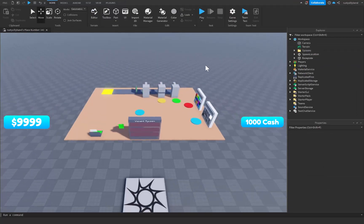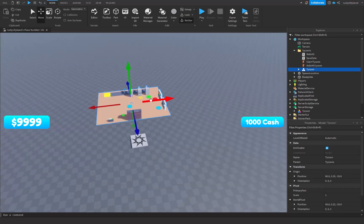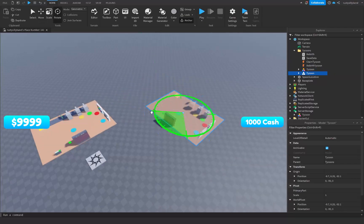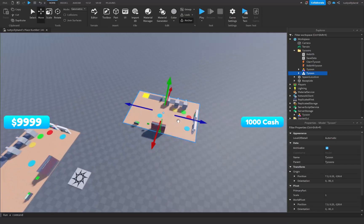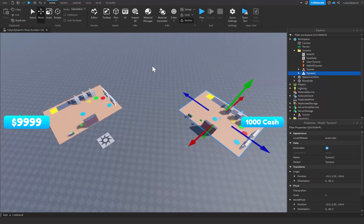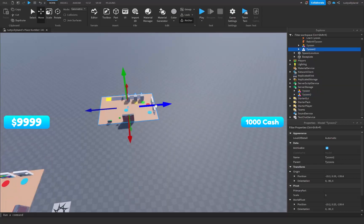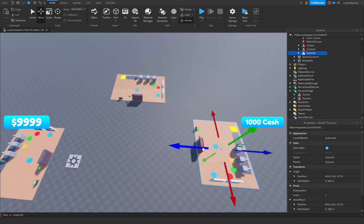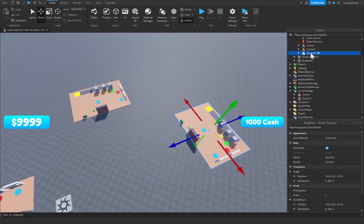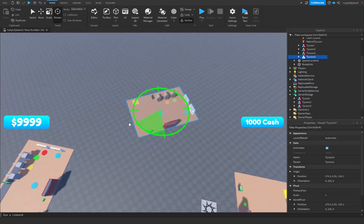Now we want to make sure we duplicate our tycoons properly. We have our tycoon in ServerStorage, so duplicate it, move it to wherever you want it on the map, and name it Tycoon2. Then duplicate it again and move it to ServerStorage. Repeat this process naming it Tycoon3, then do it one more time for Tycoon4.